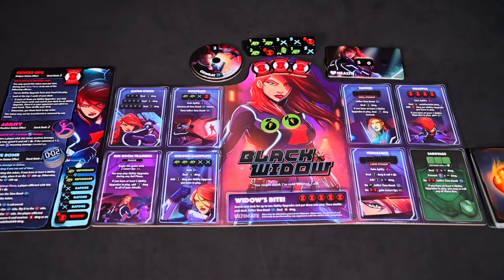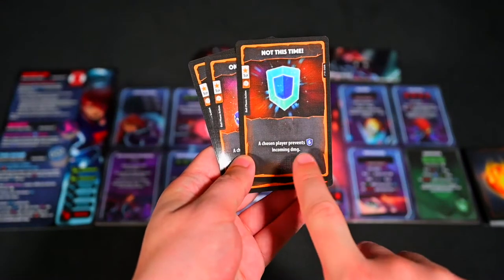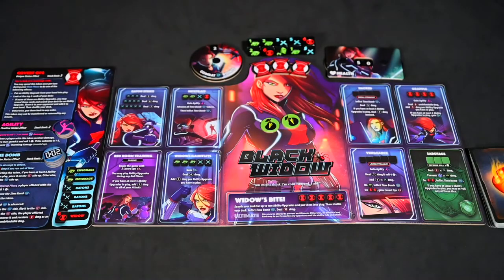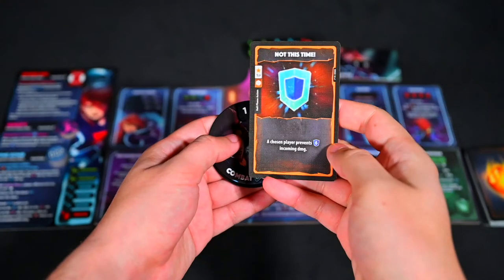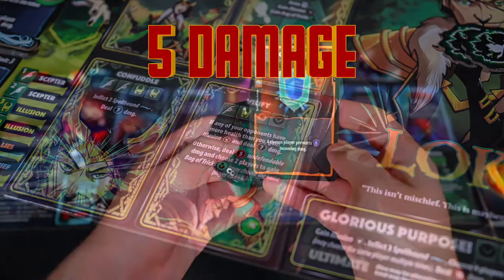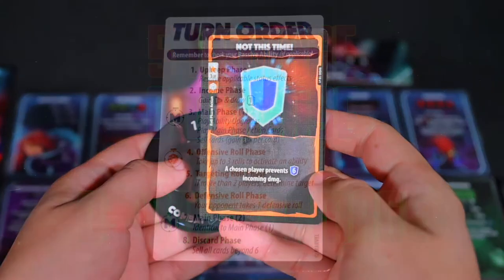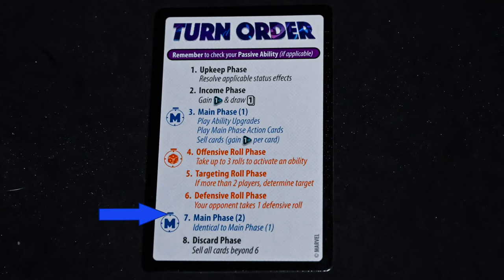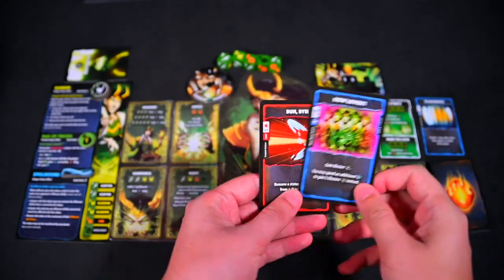Then any player has one last chance to use status effects off their main board or play orange cards that may increase or decrease damage or cause a reroll of defense dice. Then calculate damage. Any player who is damaged will reduce their hit points by the final amount and proceed to main phase 2. In main phase 2, you are able to do everything you could in the first main phase, such as upgrade abilities.